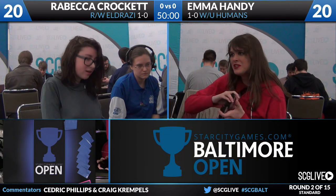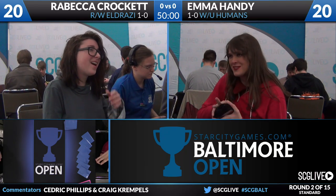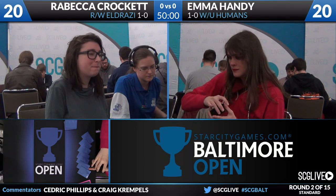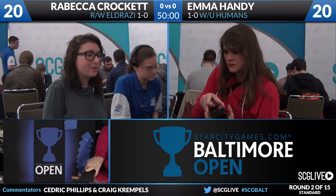What we're seeing here out of Rebecca Crockett's deck is going to be kind of common, where players playing mono-red Eldrazi choose to dabble in the white cards, because it's almost a free splash. You're getting a card like Battlefield Forge, which is going to provide colorless mana.